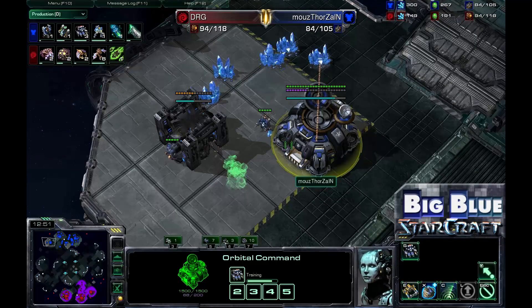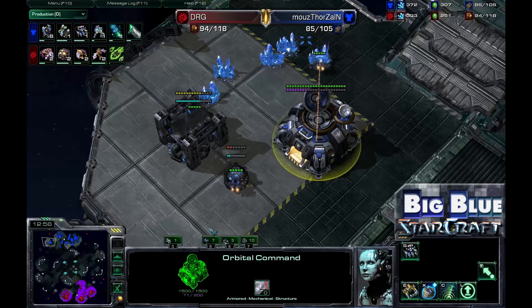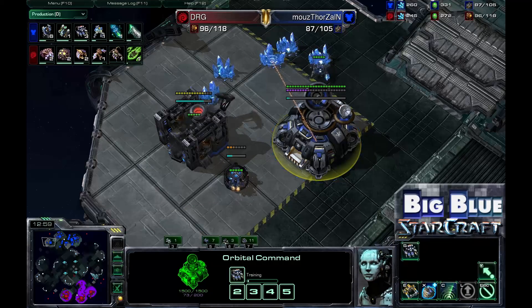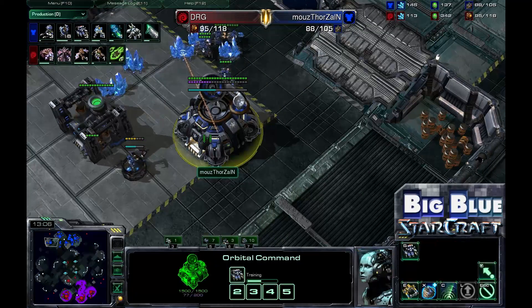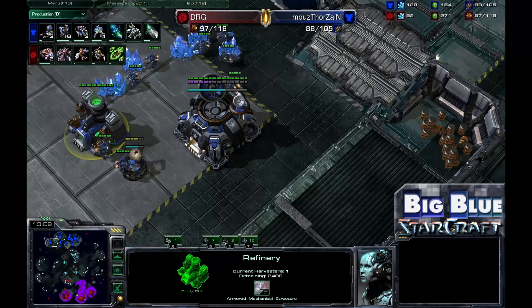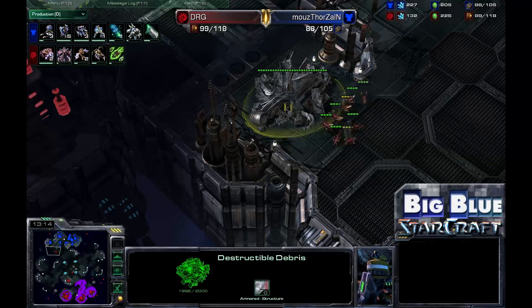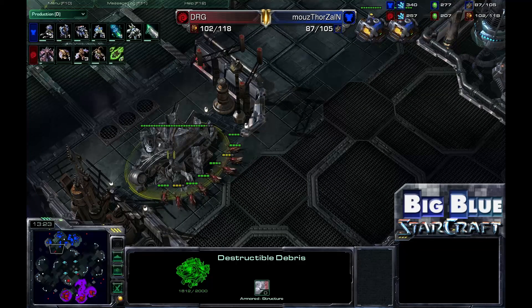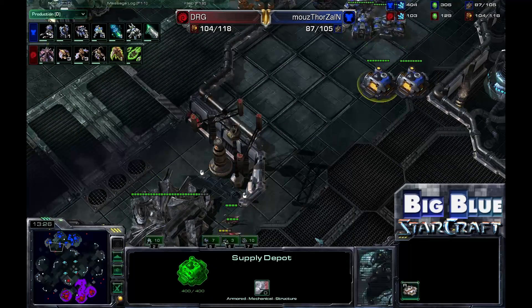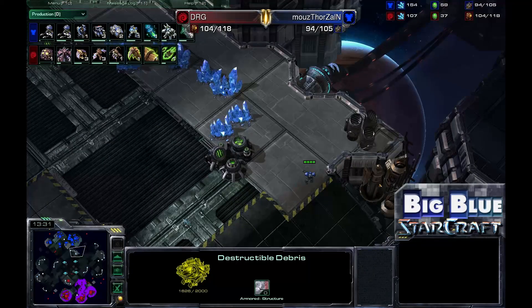Thorzin used that aggression, like any good player, to expand out. Whenever you send out an attack, do not wait until that attack is over to expand — you want to be expanding as that attack goes out, doing as much economic damage and as much economic advancement as possible. Meanwhile, Dong RaeGu is sending out Zerglings to break down the rocks, wanting to get a second passage into Thorzin's base. Thorzin has no idea — he can't see or hear the Zerglings breaking those rocks.